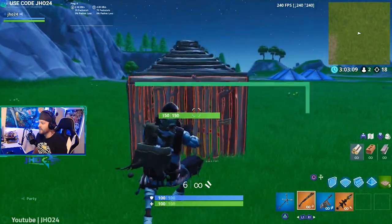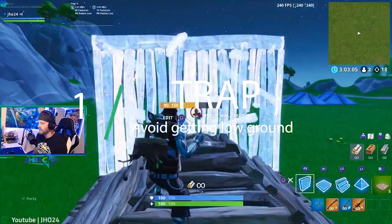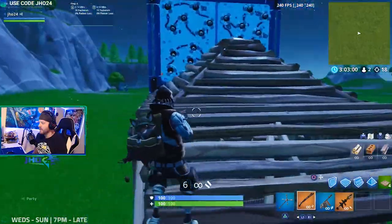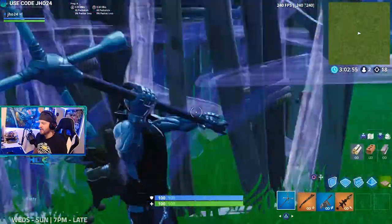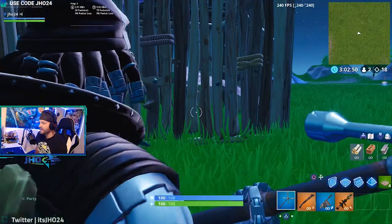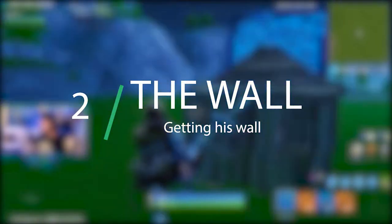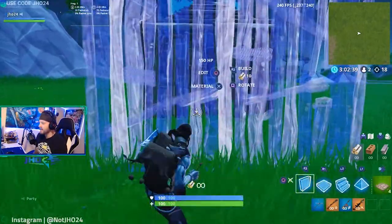One thing I suggest doing is when somebody's in a one by one, go ahead and throw a trap right up on top. The reason for that is when you're breaking in, you can box yourself in like this. As you're breaking in, they might want to do a ramp to go up top, but that's going to be blocked because there's already something in there.